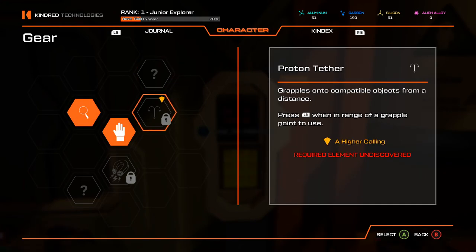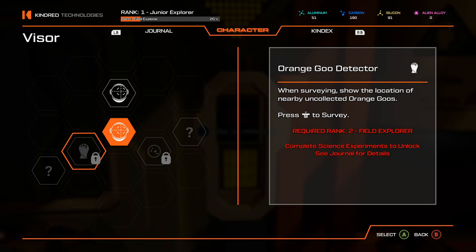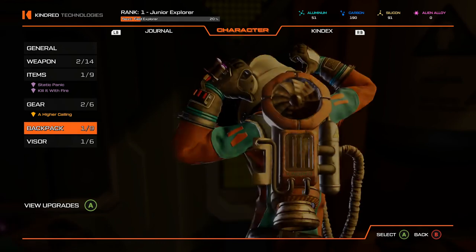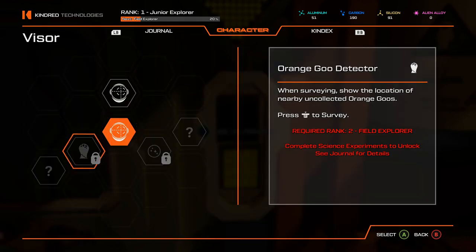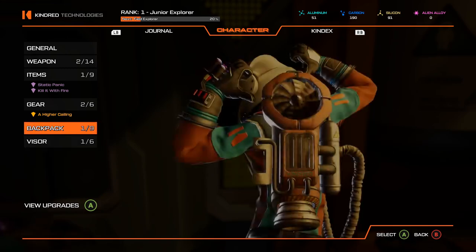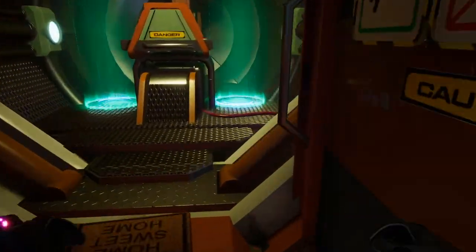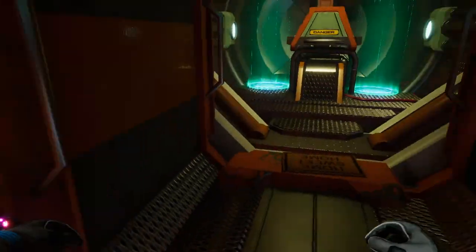I need to find the material for that. Oh! Orange goo detector — when surveying, shows the locations of nearby uncollected orange goos. Some of these have interesting requirements — like this one, it's not a material thing, I need to be Rank 2 Field Explorer. Up top you can see I'm Rank 1 and 20% of the way there, so it's going to be a while. It's probably one of those for completionists. I'll have to get back out there. Can I fast travel from in here? Wait, did I make the thing? They'll probably tell me about it outside.